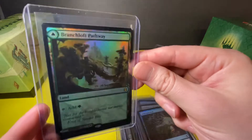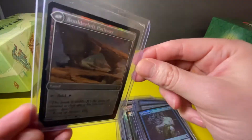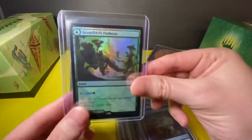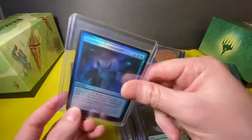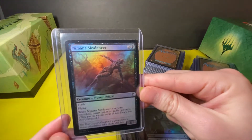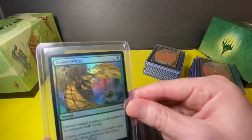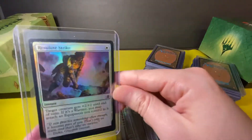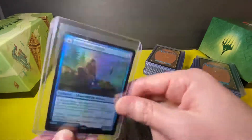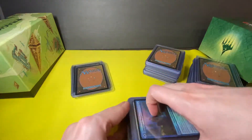A Branchloft Pathway with the 2020 stamp on it — wow. I got these from pre-release kits, I actually have a few if anyone's interested, some sealed, very nice. And we've got a Lullmage's Domination, a Nimana Skydancer, a Roil Eruption, Broken Wings, Resolute Strike, Cliffhaven Sellsword, and a Glass Pool Mimic also with the stamp — I opened a few pre-release kits if you guys can't tell.